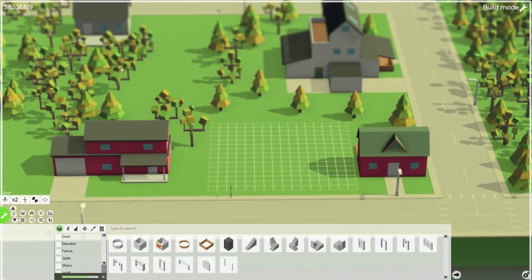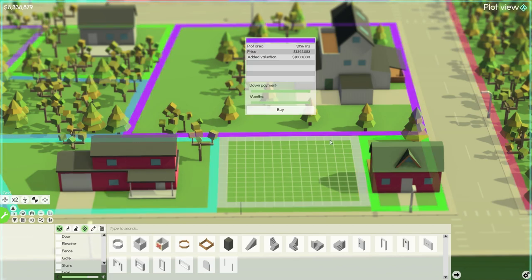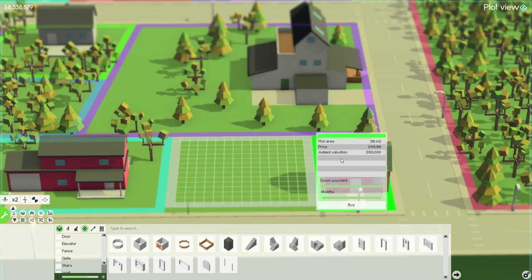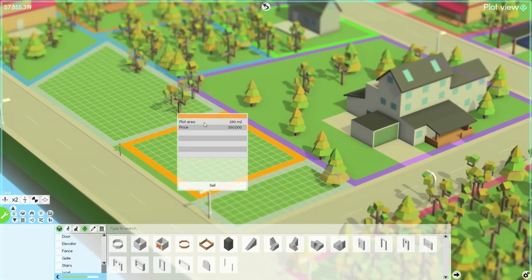We're rich enough at this point that we can build a bigger office. We're going to go ahead and buy up a couple of these plots. I'm going to feel kind of bad because in a town when you're buying up plots you're buying up people's houses. This one right here is going to cost me $148,000. Let's just assume that all these people are willingly trying to sell their plots and just can't find a buyer — so I'm the savior coming in. We're going to buy that plot right there and this one right here.